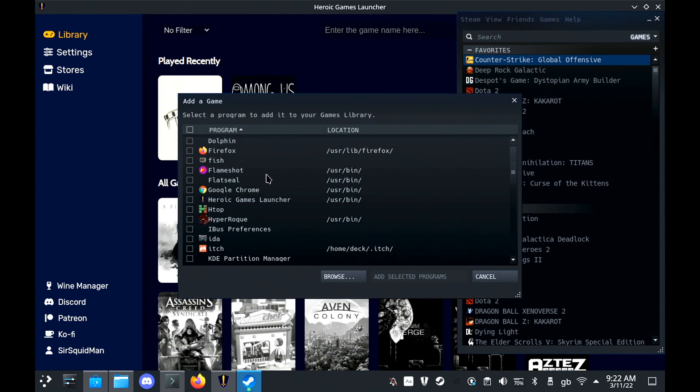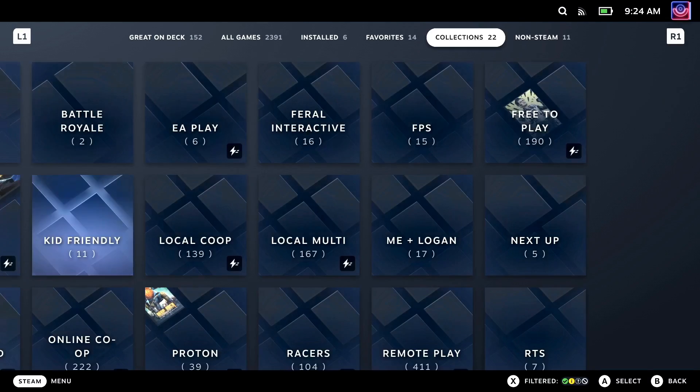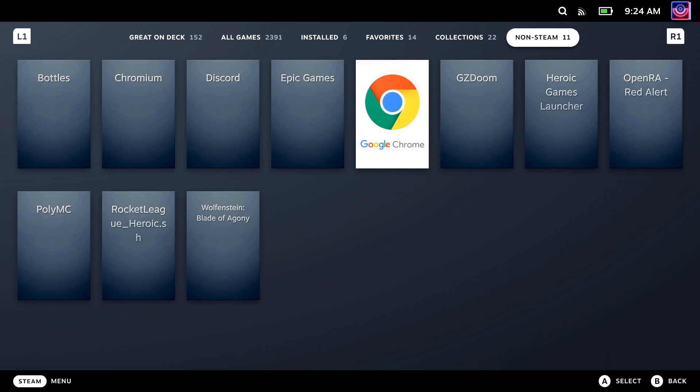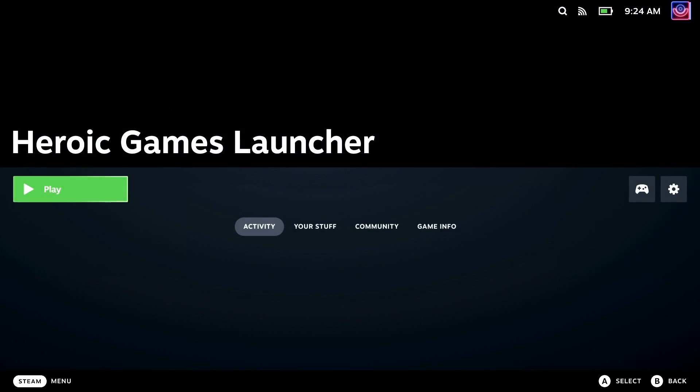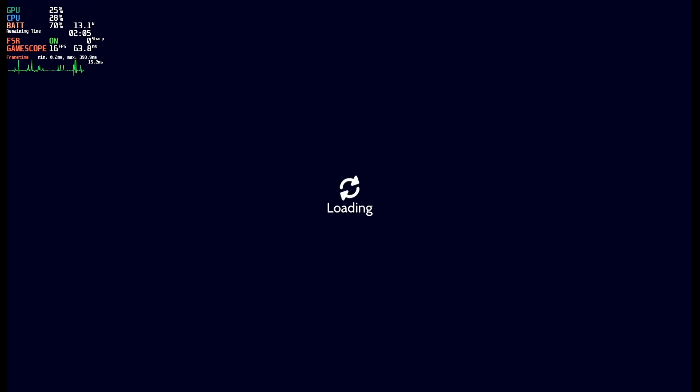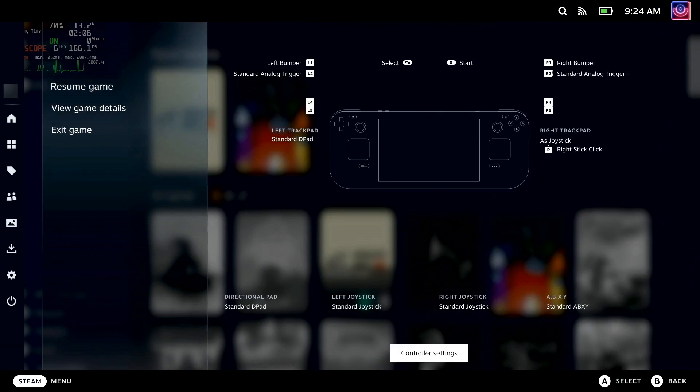I'll show you it actually working directly on gaming mode. Two things you need to keep in mind though: if you're not using the touchscreen, you will need to change Steam Input to Mouse or Mouse and Keyboard so that you can actually move around and click things. And when you get into games, then just go back to Steam Input and turn it back to a gamepad. That is it — that is absolutely all you have to do.